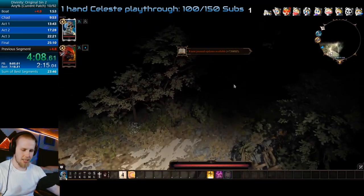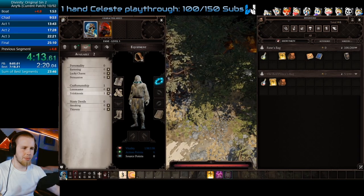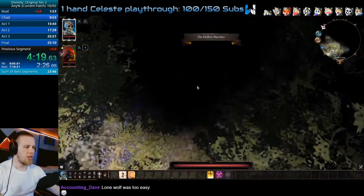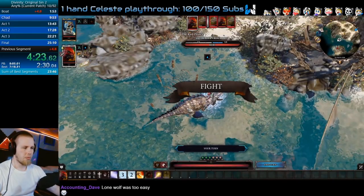Right away you want to move away from the cat. Put two points in Strength, two points in Wits, all skilled up. Telekinesis and Huntsman, Scoundrel, and Warfare — you want to do that relatively quickly. I used to be very slow at that, but got pretty good after a while.